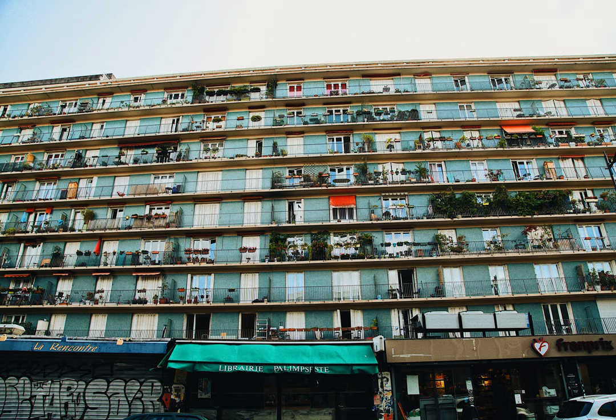HP: 30, rolled as 4d6+8. He will buff himself with False Life. AC: 11 with no armor, or 14 with Mage Armor.